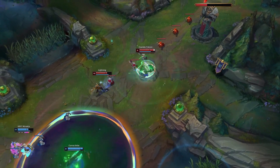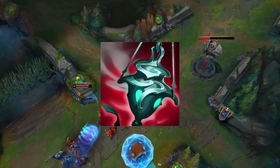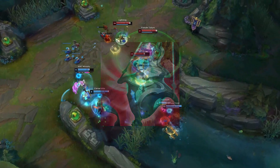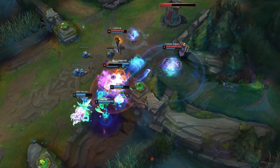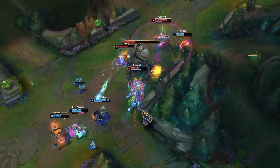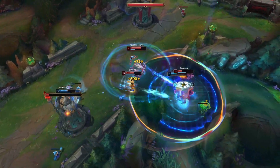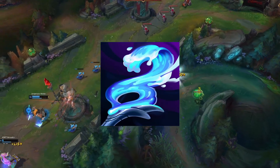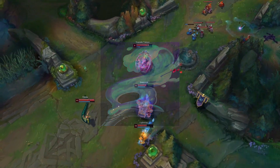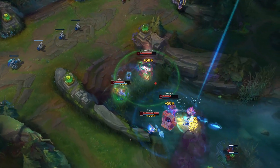But most of the time you will just run Elia. And after this item you will either go for Ardent Censer if you have champions who go well with it, like Jinx and other AD carries with attack speed, or Kraken Slayer even. But if you don't have that kind of thing in your team you will go for Staff of Flowing Water, because it's really good. Both items go really well with Elia because they are really strong right now.